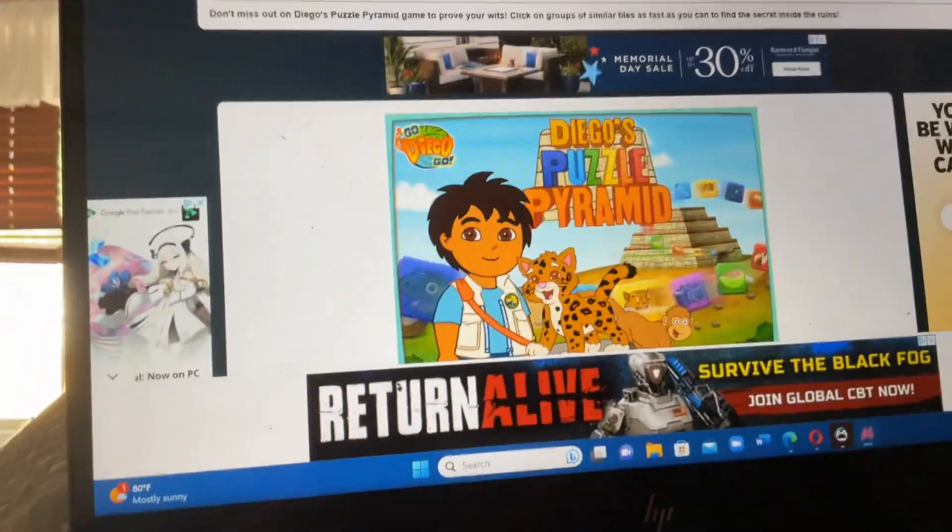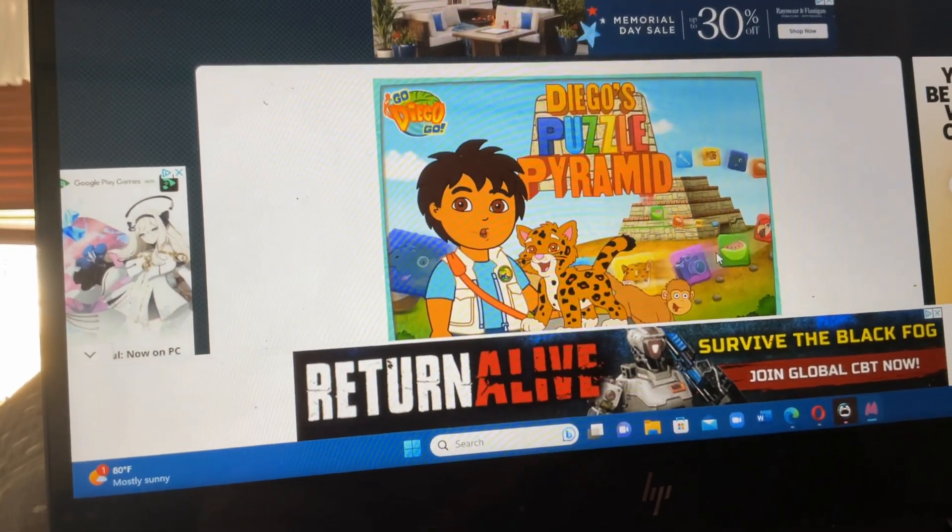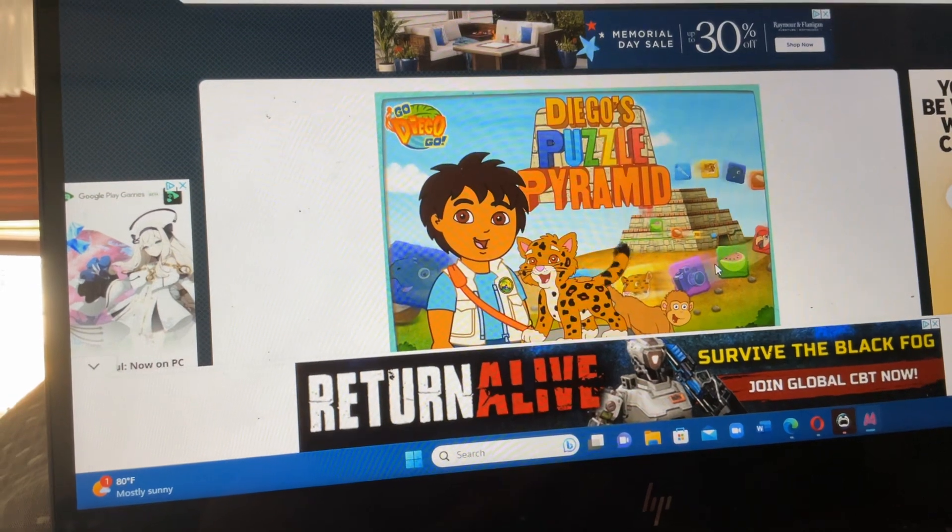Yay! Today is the big puzzle party inside the pyramid. To open the pyramid door, we have to solve all of the puzzles. Vamanos, amigos! Let's play!